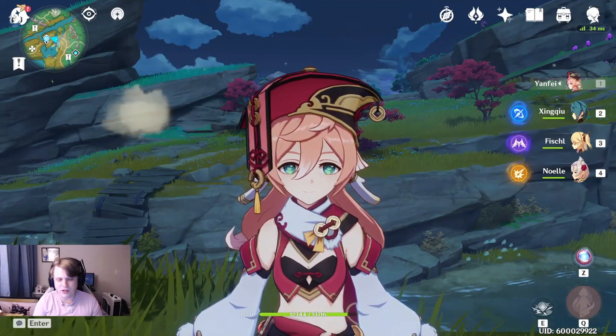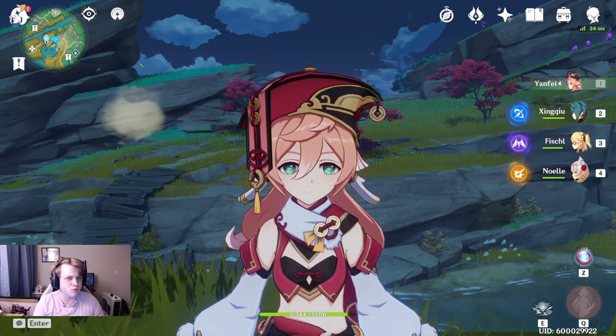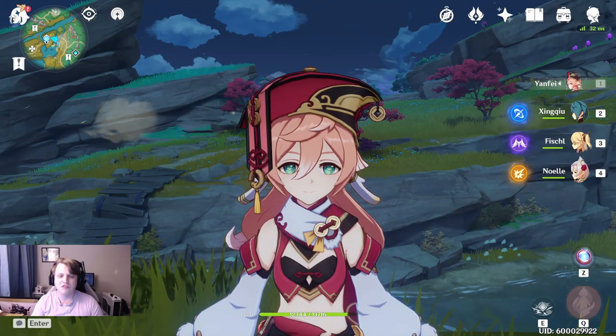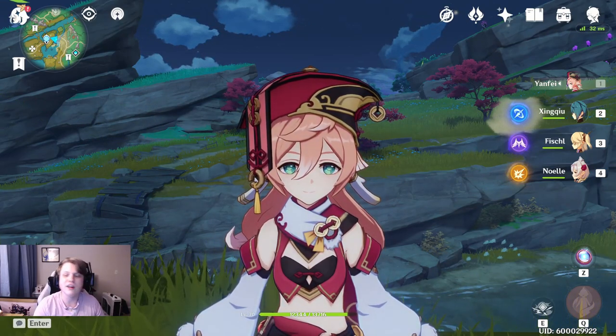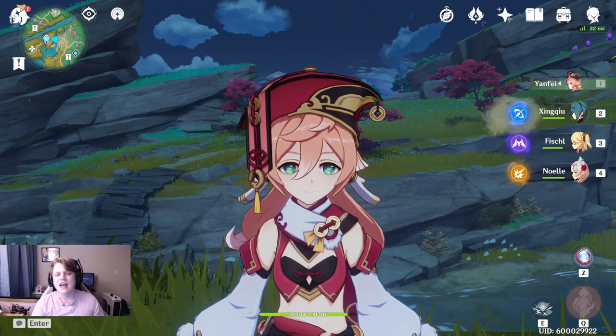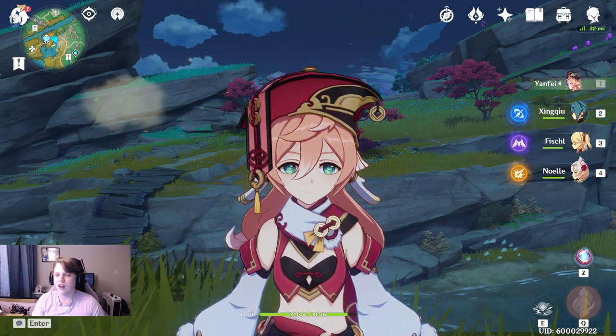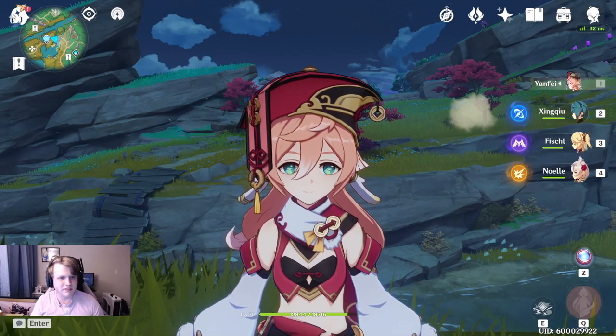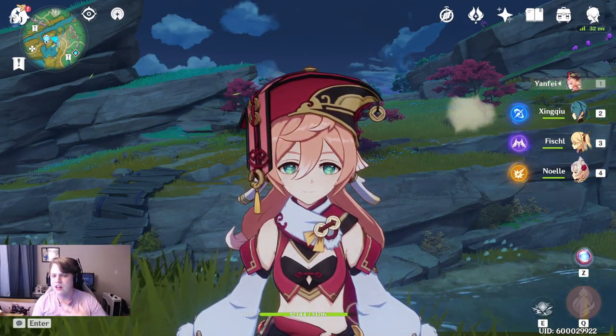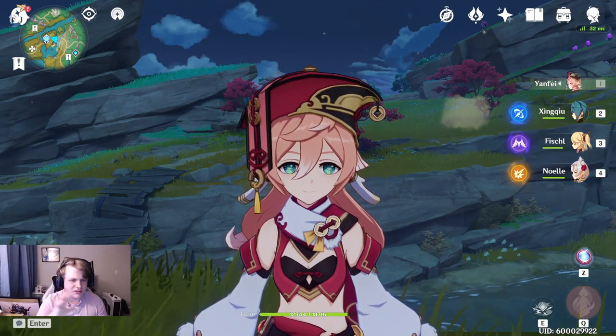But I was kind of looking through a bunch of the characters and seeing which ones could really take advantage of Shimanawa's Reminiscence, the brand new set that came out alongside the Emblem of Severed Fate, and I kind of landed on Yanfei. A lot of characters that can use it can use it fairly effectively, but you kind of have to build your team a little bit around it and change some of your substats.